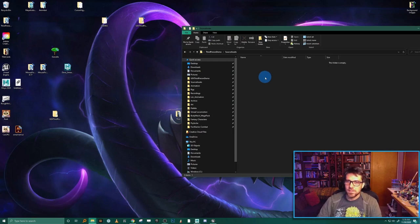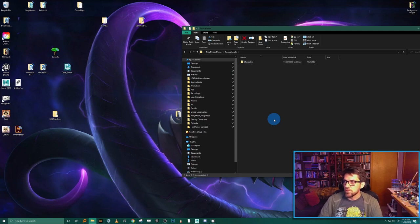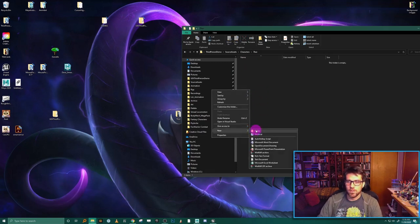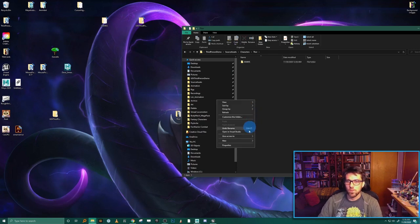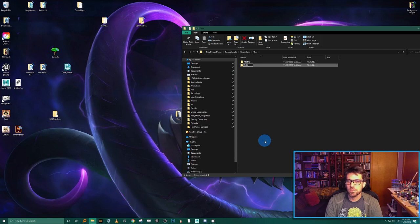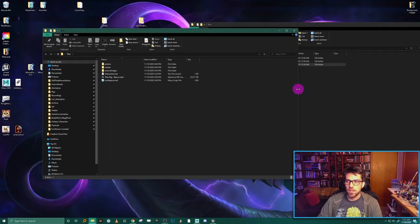I've downloaded the Thor rig from the Agora community page — that's the character I'm going to be using for this workshop. I'm going to open up my project folder and create a new folder called 'source assets.' This folder is going to contain all my assets that don't go directly into the game — my Maya files, character files, material files, and animation files. Inside that we'll create folders for 'characters,' then 'Thor,' and then sub-folders for anims, rigs, and textures.